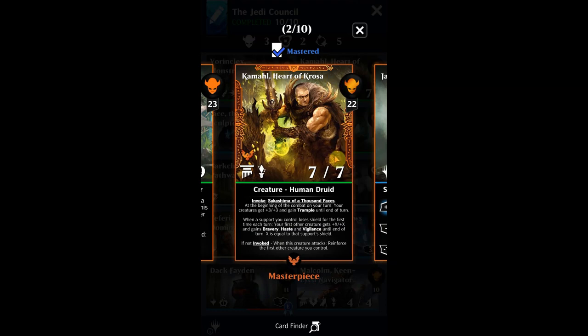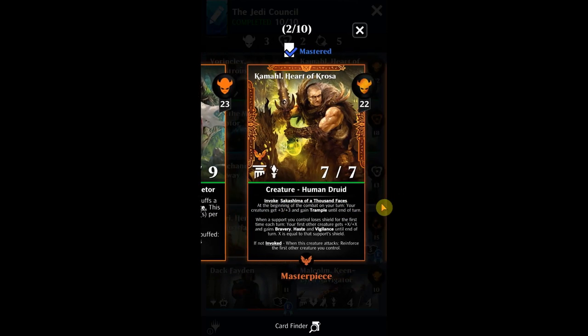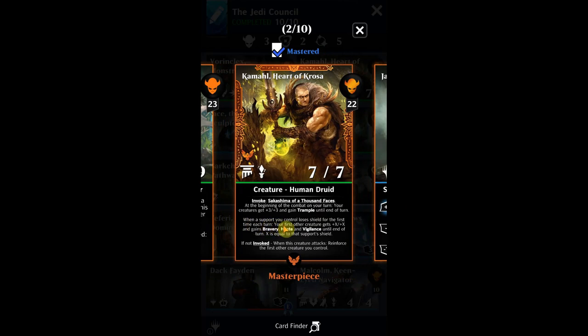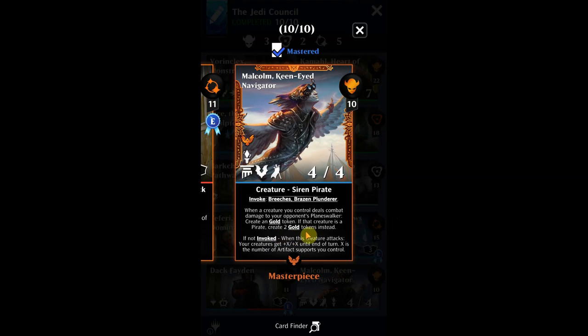Here's another good one — Kamal. Kamal is a really nice one; it takes a little to collect because he's got the masterpiece version. What I'd suggest is using this guy. At the beginning of combat on your turn, your creatures get plus three, plus three and gain trample — that's nice, it'll trigger those proliferates. Also, when the support you control loses a shield for the first time each turn, your first other creature gets plus X, plus X and gains bravery, haste, and vigilance until end of turn.